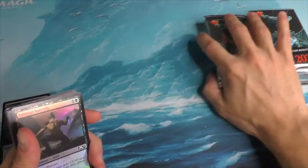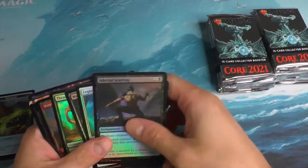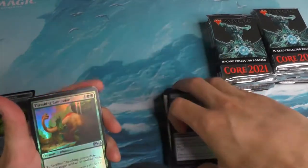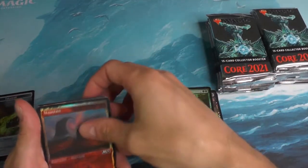How are you folks enjoying the Core 21 boxes so far? I've been quite impressed with the artwork. I have noticed there's been an awful lot of scraping on the foiling here.